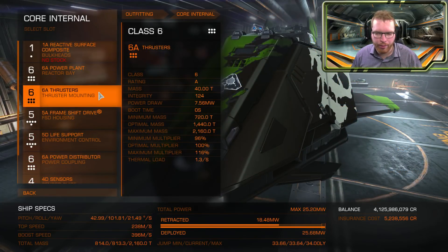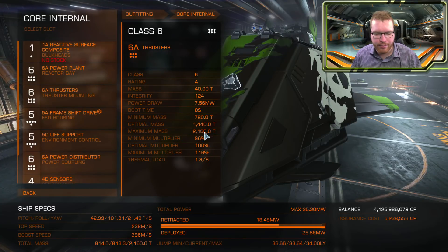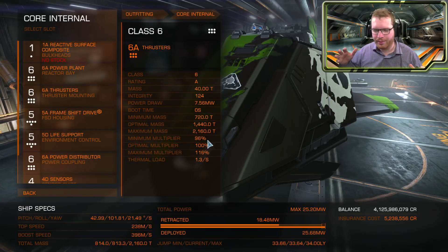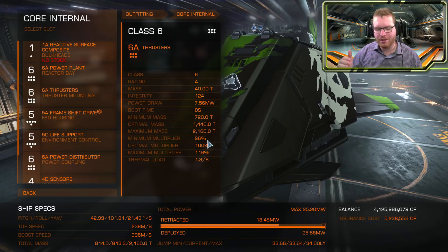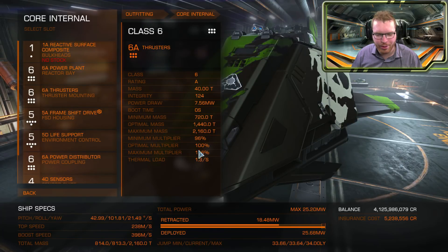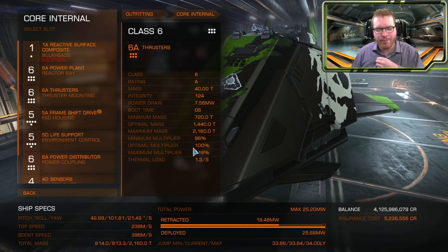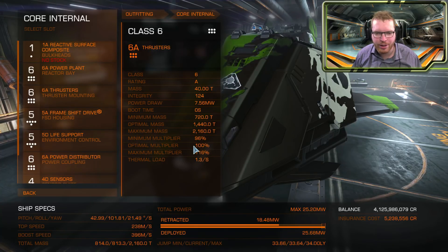Remember also, if you are close to your maximum mass, you will get the minimum multiplier. The multiplier — there is some mechanic involved; it's not like going from maximum mass down to minimum mass only gains you 16% extra speed. I'm pretty sure there's some additional math happening behind the scenes. But overall it gives you an idea about the spread, and you can of course use these values to compare different sets of thrusters.